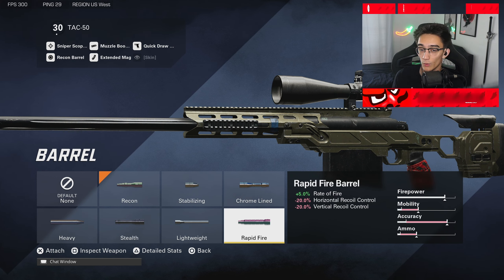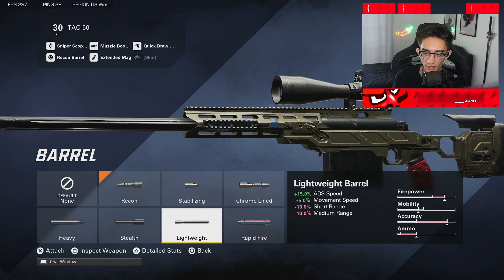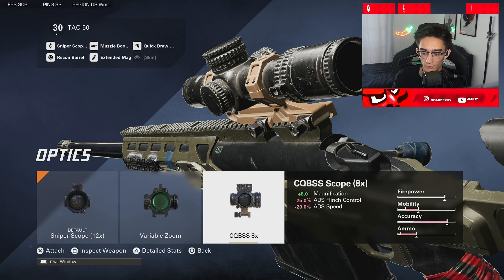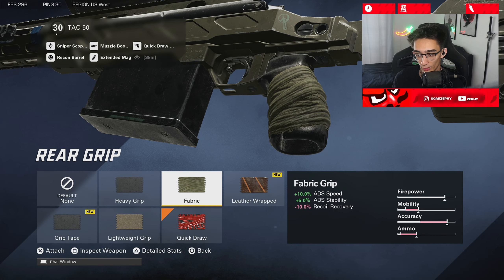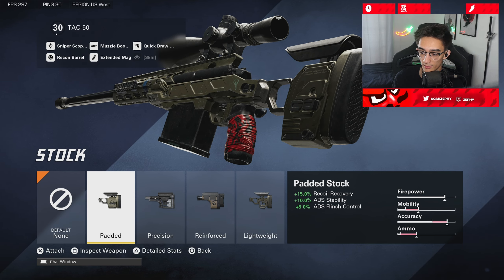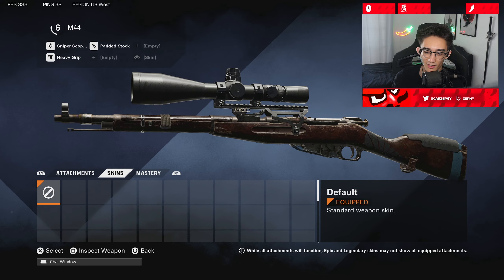Recon and Rapid Fire are the best two barrel options. I didn't change my optics, but I've heard the 8x scope is a lot better than the 12x, so give that a try. For magazine, Quick Mag is good but Extended Mag is the meta. For rear grip, I went from Heavy Grip to Fabric and ended up on Quick Draw to maximize ADS speed. For stock, I'd recommend the Padded Stock — it increases recoil stability and flinch without taking anything away. For secondary, get the MP grenade to counter shields.